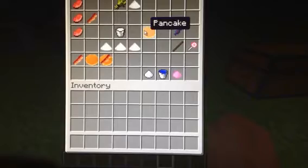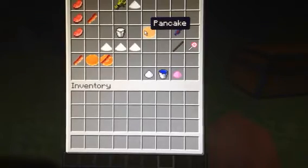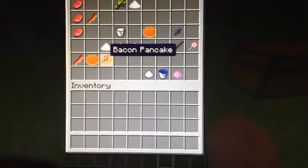Next recipe: you get wheat and just one piece of wheat put in your crafting slot and you get flour. If you get three flour and a bucket of milk, you can make a pancake. And what can you do with that pancake? Slap a piece of bacon on it and you get a bacon pancake. Sounds like a tasty treat!